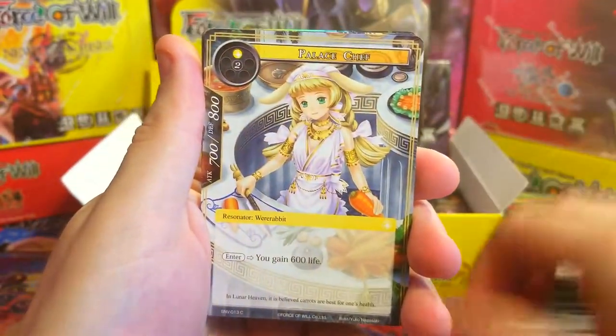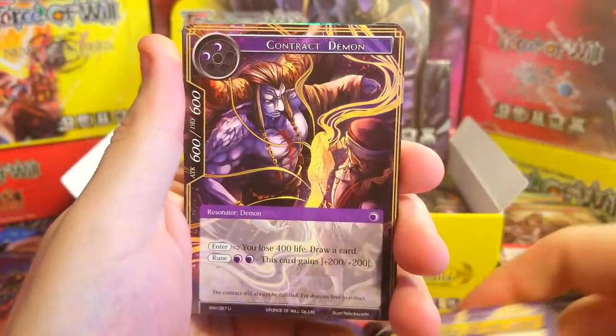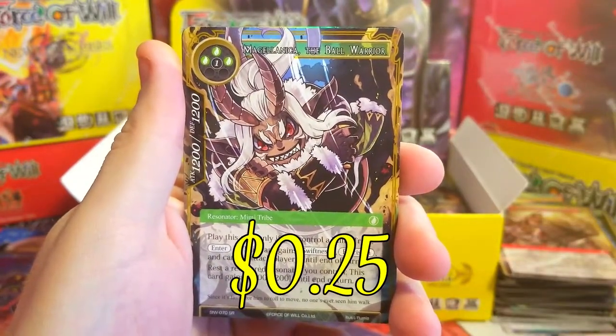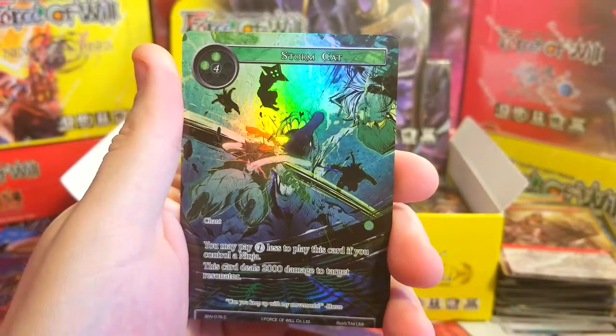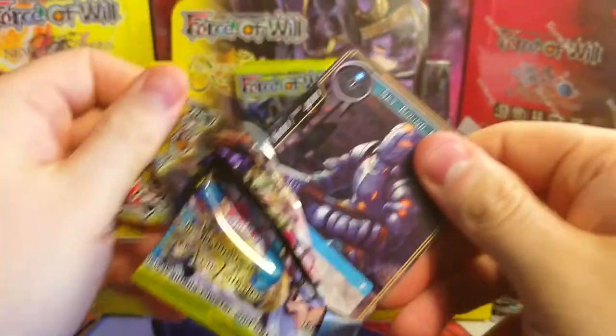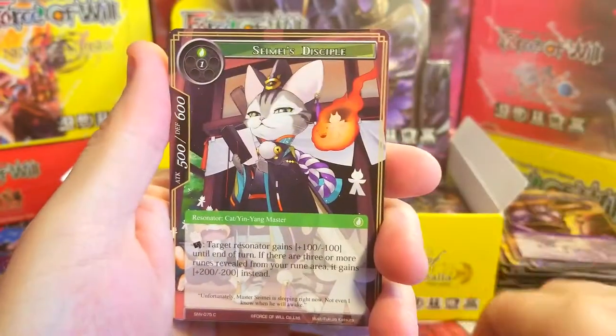So who's a fan of this set, who's a fan of the Valhalla sets? Let me know in the comments below. Palace Chef and Musician of the Moon and Contract Demon. Melaneca the Ball Warrior as our super rare — not a fan of that. And a Storm Cat, just a common. I'm getting like Ancient Knights vibes from this set, I don't know why.